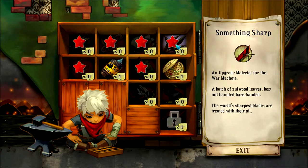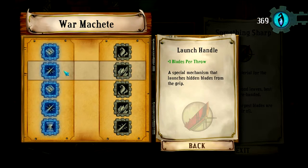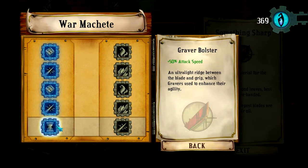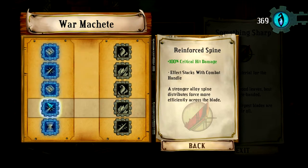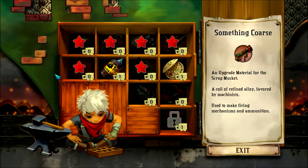The machete is also fully upgraded. I went for everything on the left on this one. We do have quite a few upgrades to go over today — sorry if you don't like that. Basically speed and criticals: plus 40% critical hit chance, plus 200% critical hit damage, and then I just attack really really fast. I beat that proving ground a long time ago for the Scrap Musket.